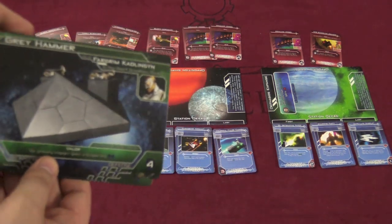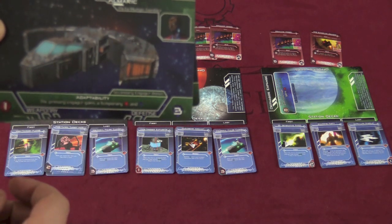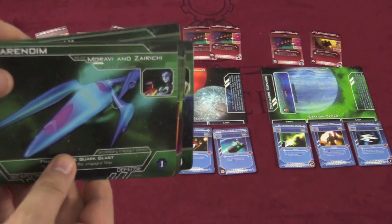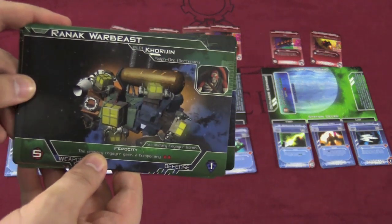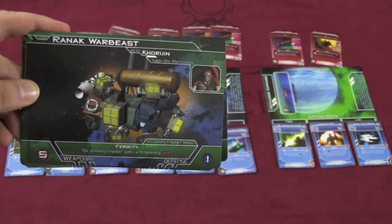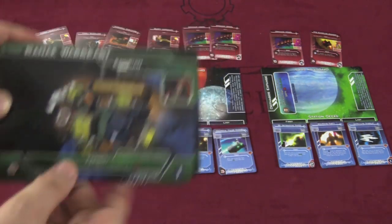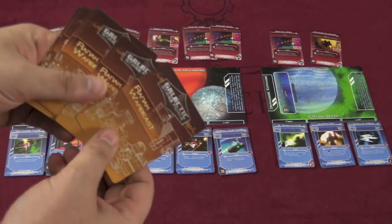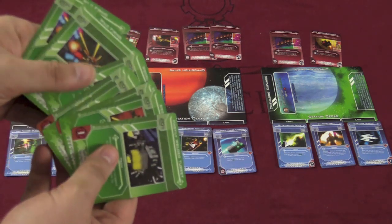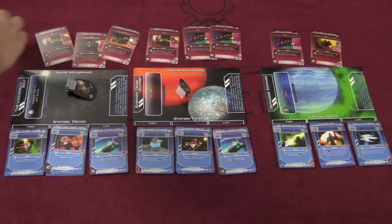Then the players are going to pick their ships — and this is where it's fun. Each ship has an attack power and a defense power, a special ability they use when they're a secondary engager, and they each come with their own deck of cards which are completely different. So let's say I want to play the Rannic Warbeast, which looks like a whole bunch of guys cobbled it together — and actually that's the theme of it, it really is a bunch of cobbled together parts. I have a five attack and a one defense, and here's the Rannic Warbeast deck. Each player picks whatever sector they're going to start in.